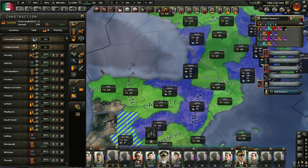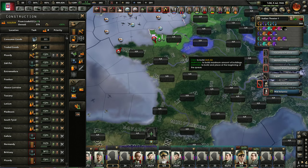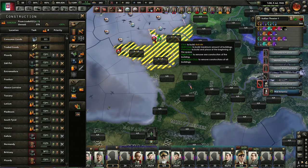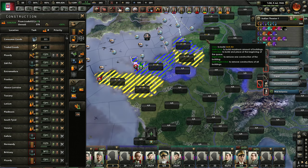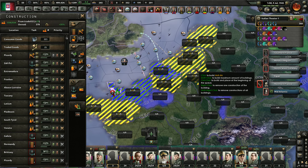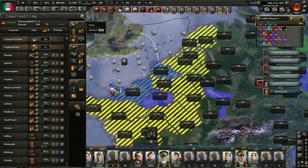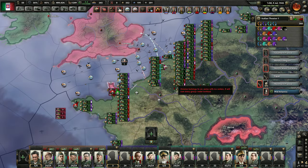More oil refineries couldn't be bad. I need to invest in AA in these areas - maybe that will help out. Definitely provide some kills for me. Let's see if that works out.